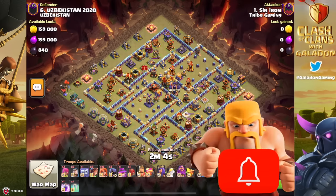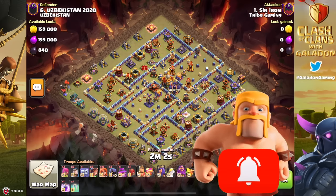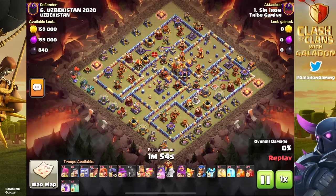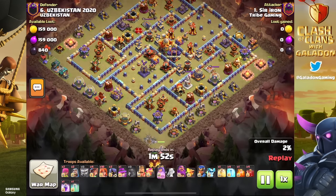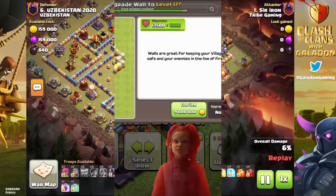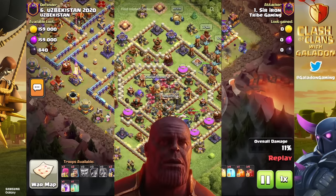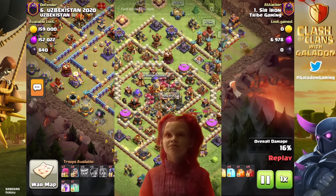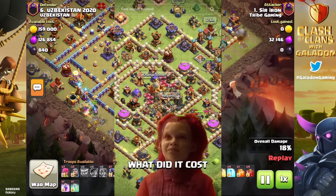In Clash of Clans' never-ending journey to obtain more social media clout, they've really been active posting all sorts of shorts and videos on all different social media channels. They put out this recent post on TikTok, and yeah, it's hilarious — it's meme-worthy, all that good stuff, making fun of how expensive walls are.